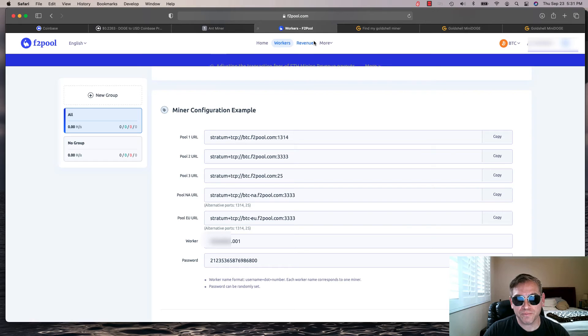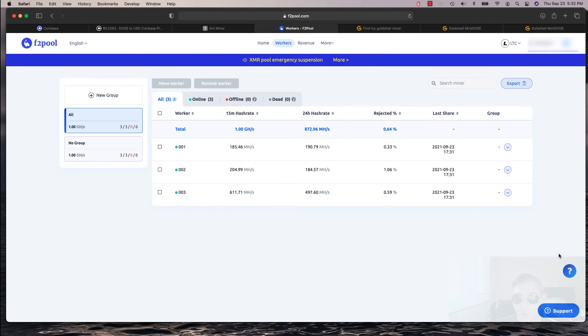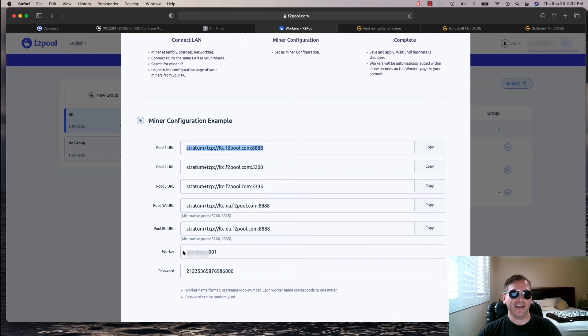If you go back to F2 pool and navigate over to Litecoin — since that's what I've been mining with the Scrypt algorithm — you can see that the help option isn't there anymore, but if you click on the little question mark for 'how do you add new workers', there it is. It'll show you the same thing I just explained: worker number one is username dot 001, worker number two is username dot 002, and so on with the same password each time.